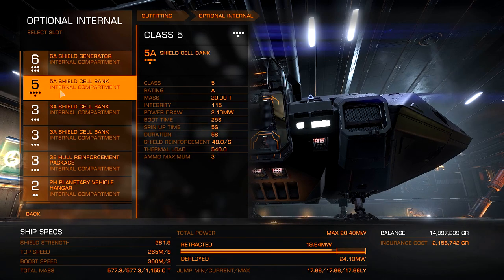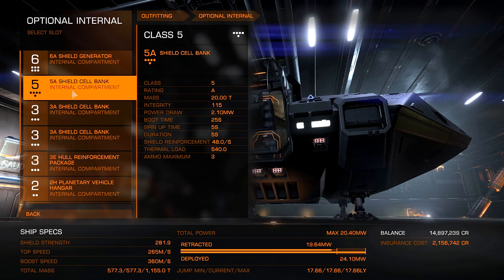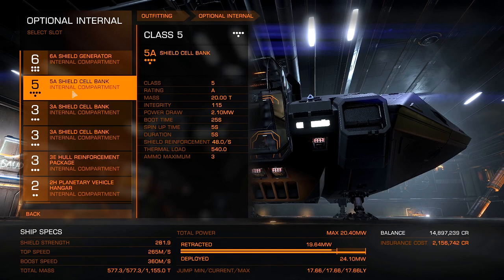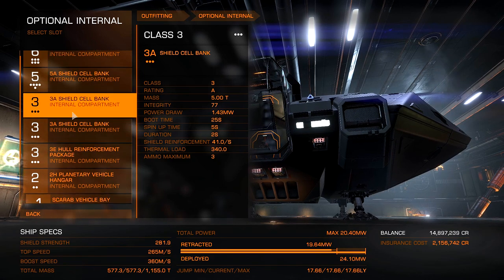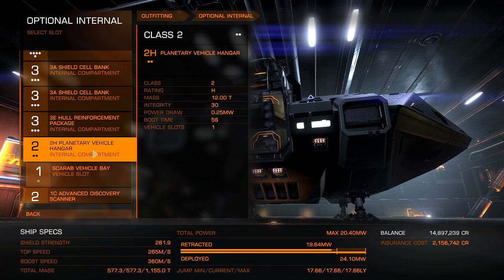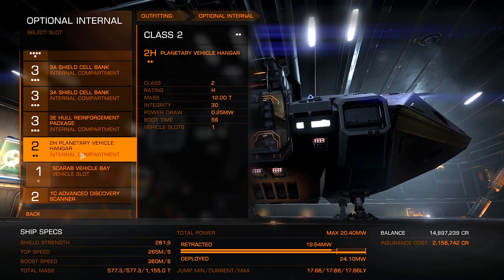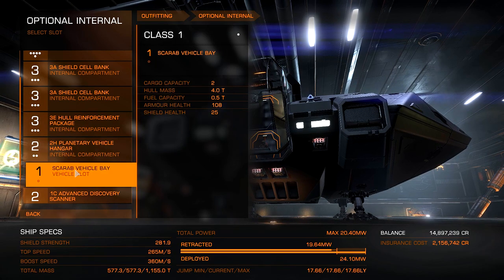We have a bunch of shield cell banks: one 5A and two 3A — the largest and best we can get on this ship. We need all the shield cells we can get because those base turrets are just insane. In order to scan the data port things at the settlements, we have to have an SRV, so we have a planetary vehicle hangar on this ship so we can land, get out in our SRV, and scan those data networks — because that's where the cracked infrastructure firmware is going to come from.